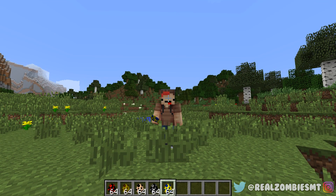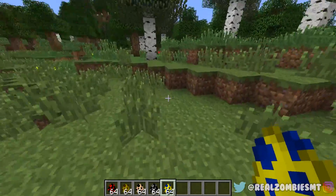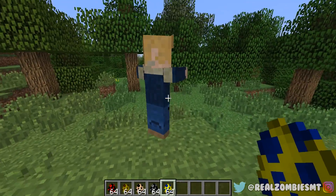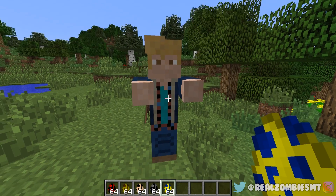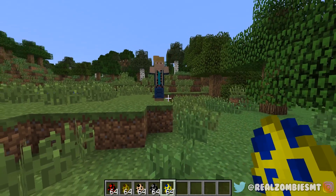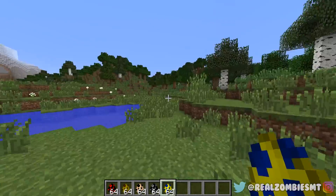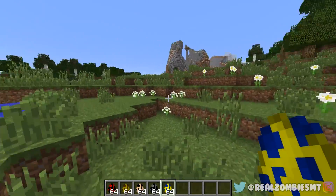Up next is Tommy Jarvis, who is pretty much the good guy of Friday the 13th. He's like the opposite of Jason — he tries to save everyone from Jason. He's from a few of the movies and the game. This is what he looks like in Part Six and the video game.